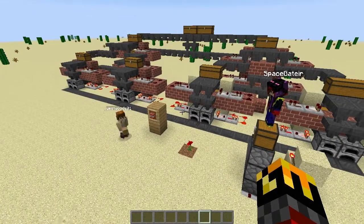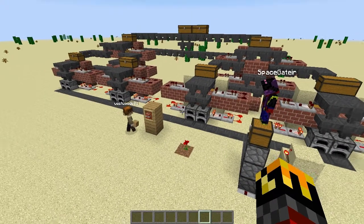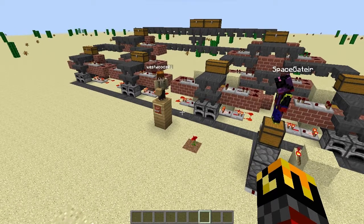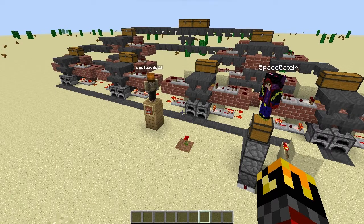Hello everybody and welcome to Learning with Chrono. Today we will be going over the Teams section of the Scoreboard Command, allowing things like color, friendly fire, friendly invisibles, and that kind of thing on any vanilla Minecraft server. With me today I have two special guests, Westwoods01 and SpaceGator. They are two CommunityCraft members from Down Under and they have decided to help me out today on this tutorial.